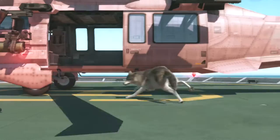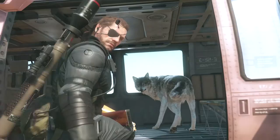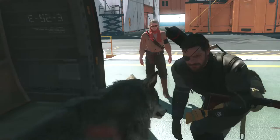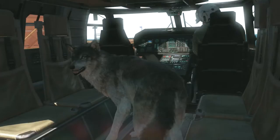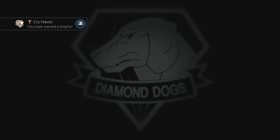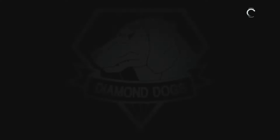Oh shit. He's going with you. Holy fuck guys, this is awesome. I did not see this coming. Cry Havoc — not entirely sure what that means. Obtained emblem part, Diamond Dogs, awesome. Equipment for D-Dog can now be developed. I am so happy right now guys.